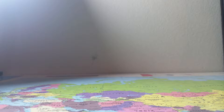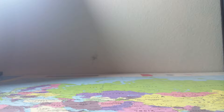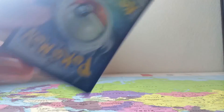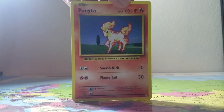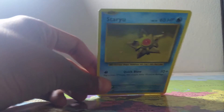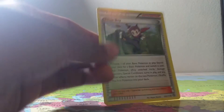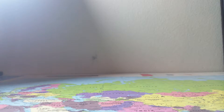Next card is Tangela. And these are all real, guys — look at the back. Next is Ponyta. Next is a Dojo. Then Seel. Then Ninja Boy. Then Skip.